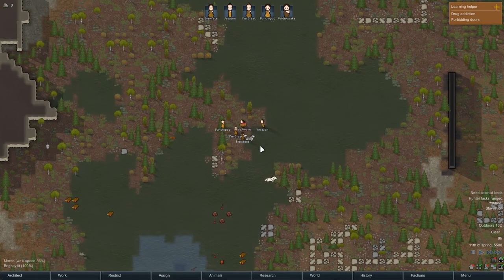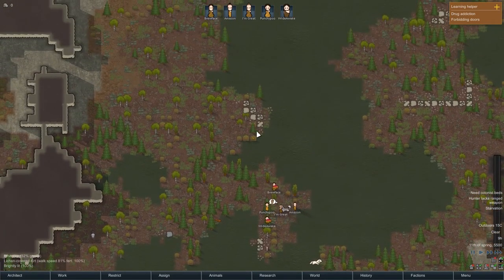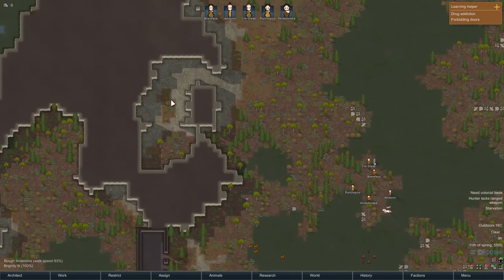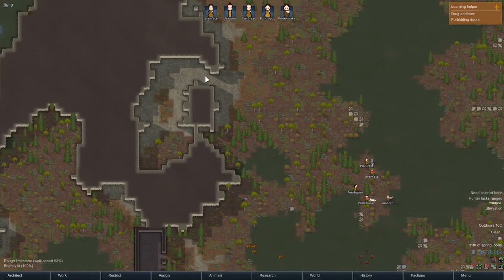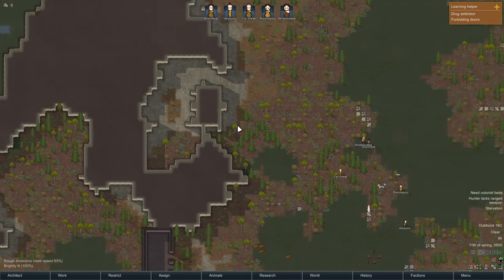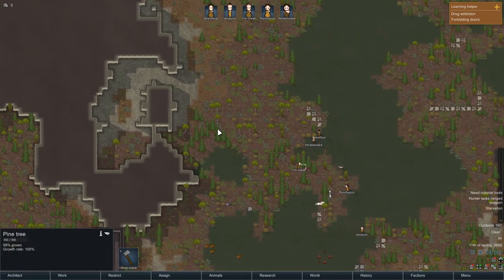They've all gathered on this little peninsula. I think if we build in here — that provides plenty of inbuilt wall. We'll do it over here, we'll mine into the side of the thing so we don't have to get too much wood, although we will need some wood.